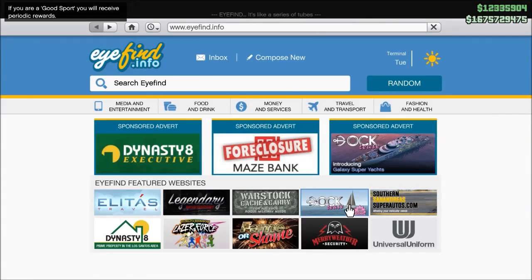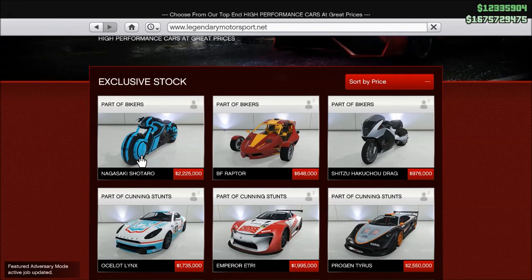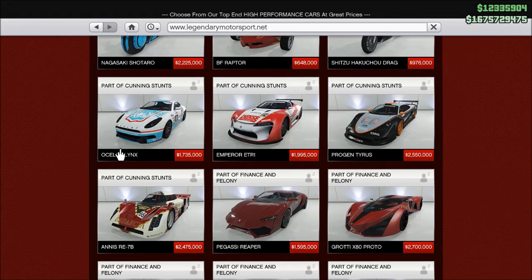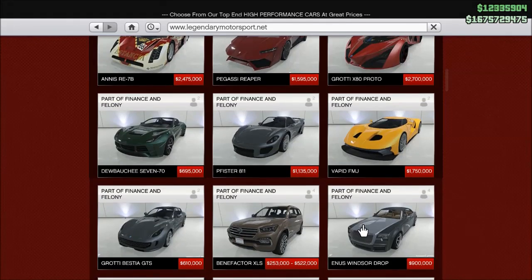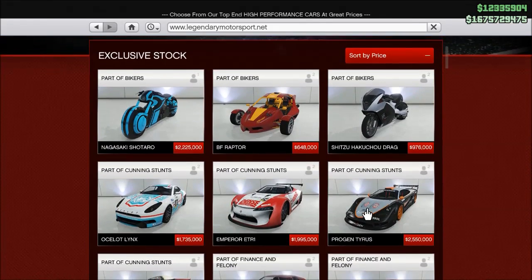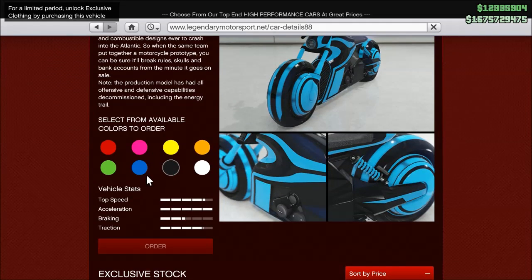It's not in the first menu, so maybe it's in here — ah, there we go. Two million, two hundred and twenty-five thousand dollars for this bike. Holy crap, that is a lot of money for a bike. The Zentorno is probably the most expensive road vehicle at like two million seven hundred, so that's pretty crazy.